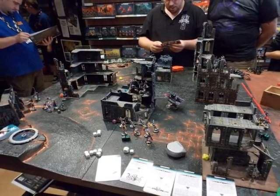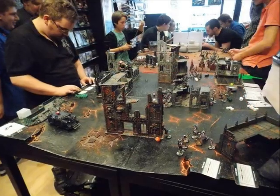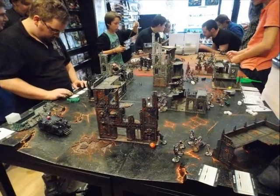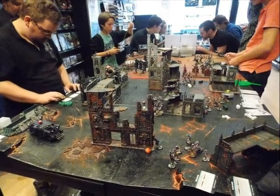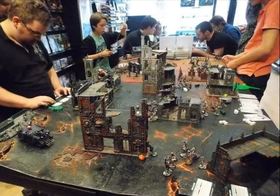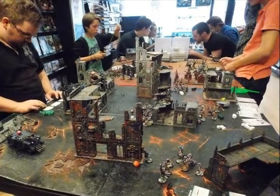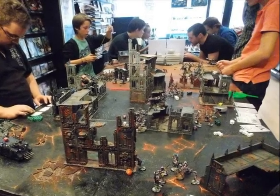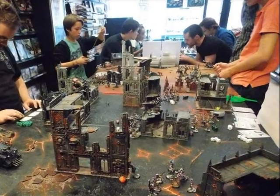I dispersed my units quite a lot to avoid flamers or similar weapons hitting them all at the same time. Here is the flank where the Solitaire is just behind a wall — the orange dice marks an objective. In all my units I have guys without any upgrades at the front — these are the guys to serve as the first casualties, protecting your assets. In an army where everything is elite, it's good to have some guys without upgrades to absorb the first wounds you receive.